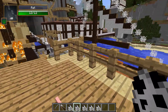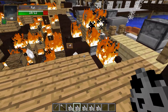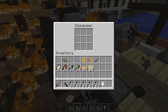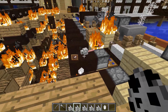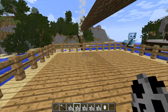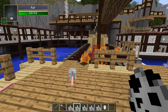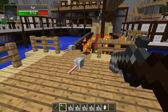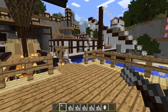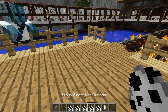The next mob is a rat. Rats spawn on ships and pretty much anywhere — they're vermin. Because, you know, pirate life — we live with rats. They actually have quite a lot of health, so they're tougher than you'd expect.